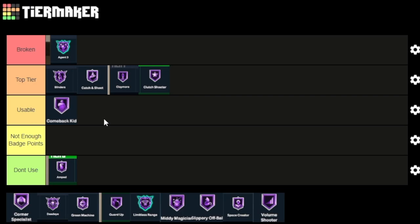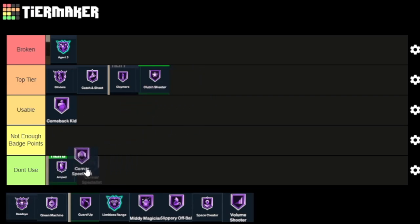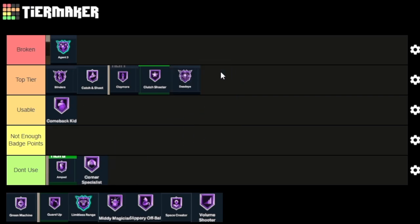Corner Specialist — if it worked the way it's supposed to, it would be top tier, but it doesn't really work so I'll put it in don't use. It's been multiple seasons at this point where I just don't understand the point of using it. I haven't really noticed any significant difference with Corner Specialist — whether I'm fading toward the corner, spotting up in the corner, or sitting under the hash. It just doesn't work.